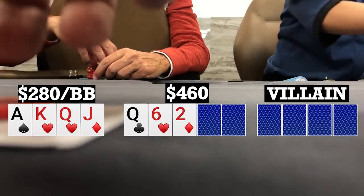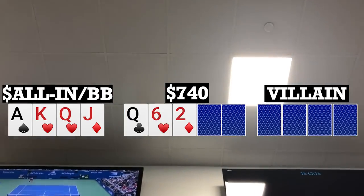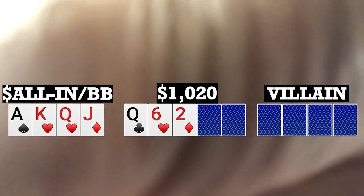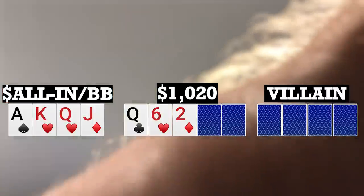Up comes queen-6-2 rainbow. Obviously plenty good enough for me to push here with an under-1 SPR, so that's what I do. One of the early position players calls and the other folds. This player asks me if I want to run it twice, and I tell him yes, so we're going to two runouts.